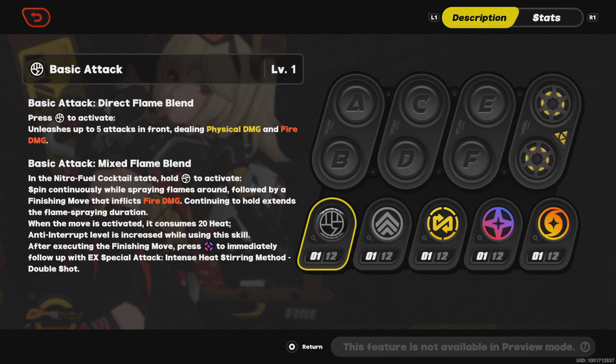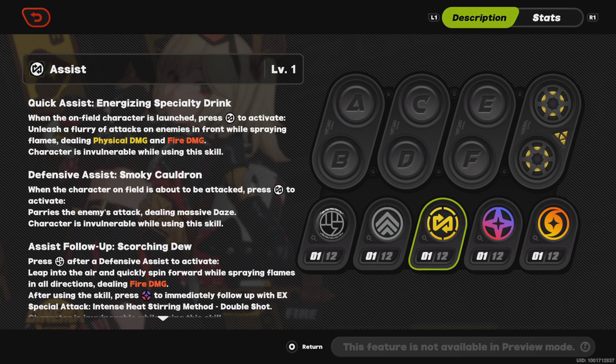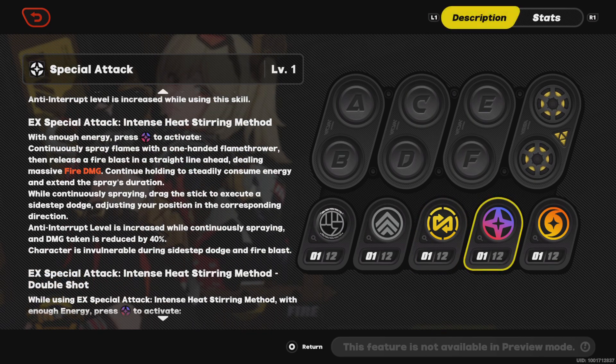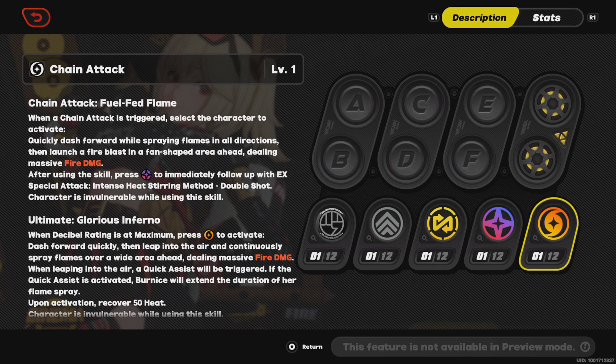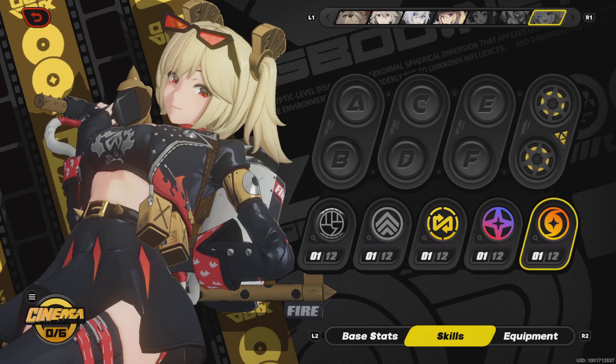I didn't know you could immediately go into that — cool. If you double tap it there's this move. And for her chain attack you can immediately use her skill right away, which is kind of cool. Also this move lets you recover heat, so you instantly get heat.